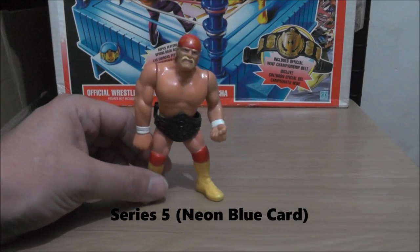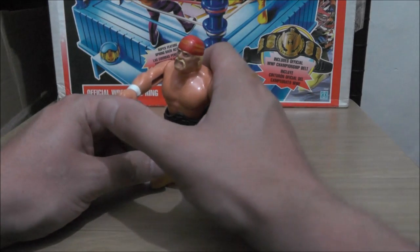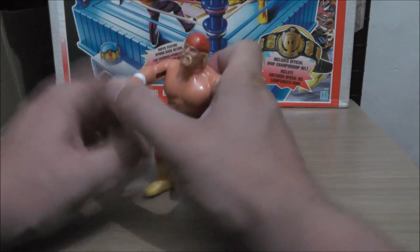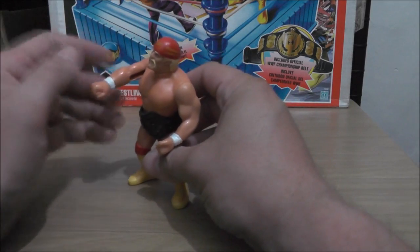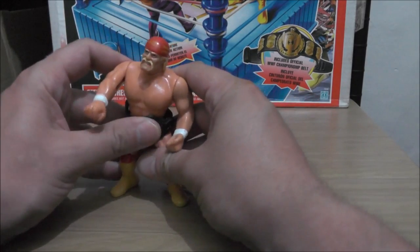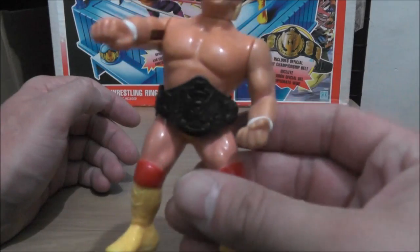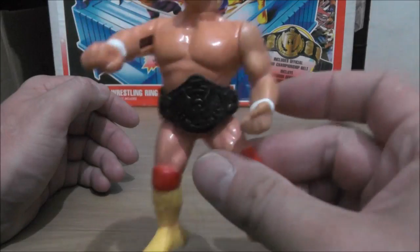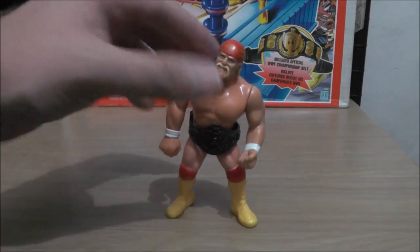Series 5 — this is the fourth and final Hulk Hogan figure. He does Hulkster Slam, which is basically the springy punch thing. It's not really a slam, it's a punch. The belt didn't come with him — this is the belt from the ring that I bought off eBay. This is the first Hulk Hogan where he's not actually wearing a vest or shirt.